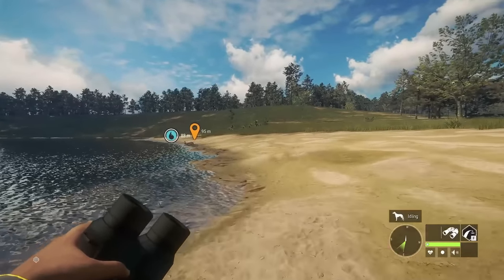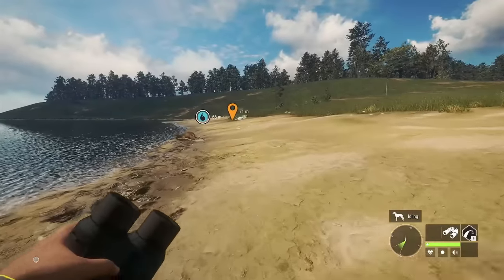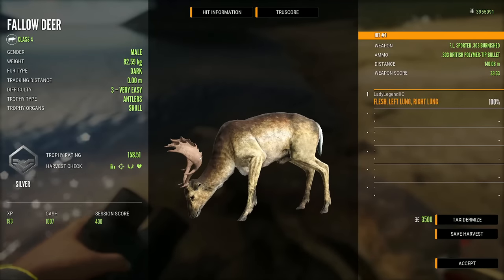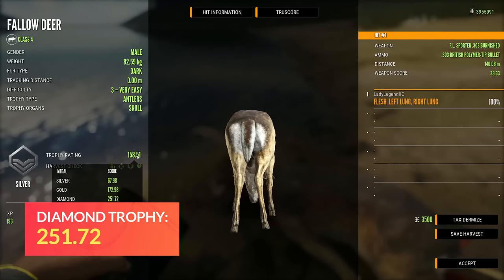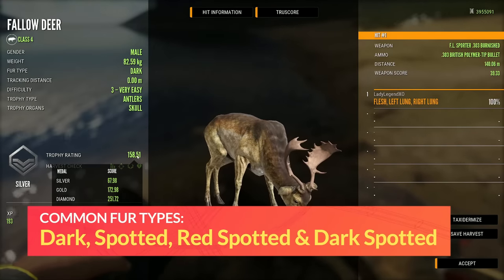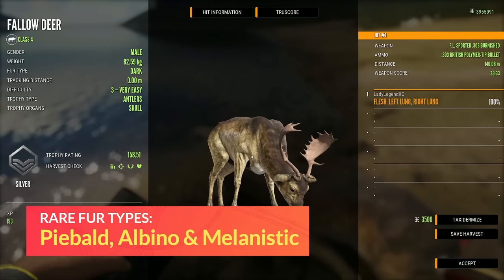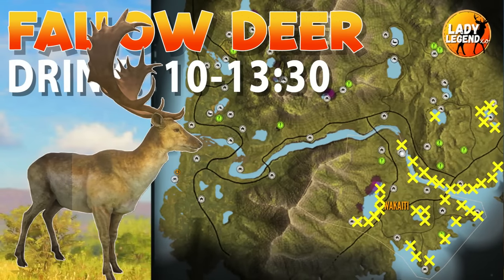Fallow Deer would make an amazing Great One species — I can't even imagine what the racks would look like on a Great One Fallow Deer, but I would love to find out. Diamond for Fallow Deer is 251.72. Common fur types include dark, spotted, red spotted, and dark spotted. Rare fur types include piebald, albino, and melanistic — albino and melanistic being very rare with a less than 0.1% spawn rate. You'll find Fallow Deer condensed all along the right-hand side of the map and along the coast; there are none on the left-hand side.